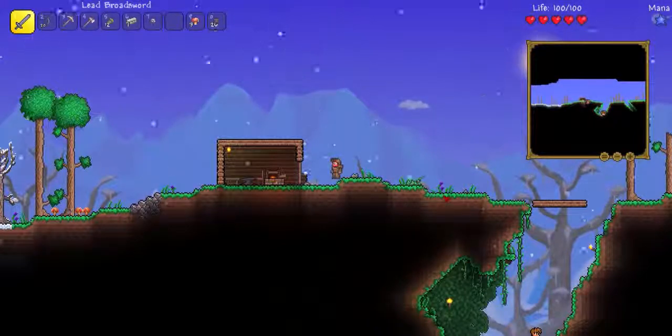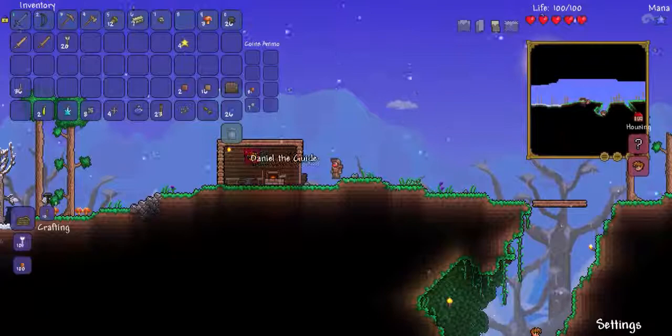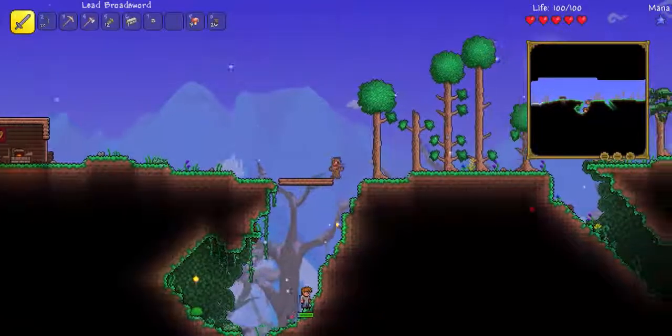So first of all, if you press Escape and click this little house button you can actually see that Daniel is living in this house. Oh no, he's getting attacked again — he's getting attacked. We'd better go and help him.